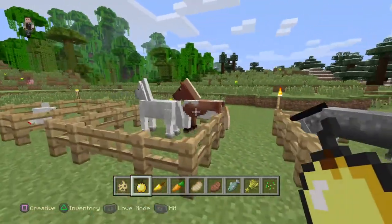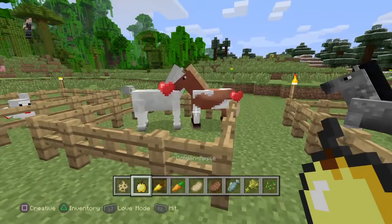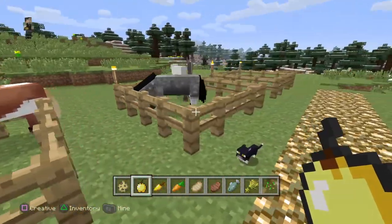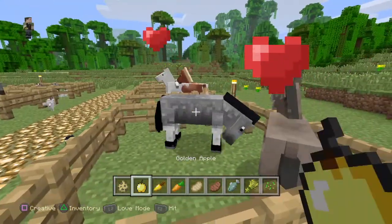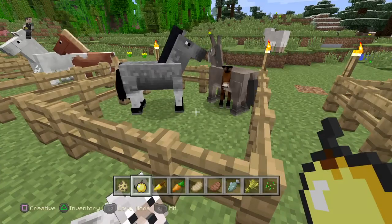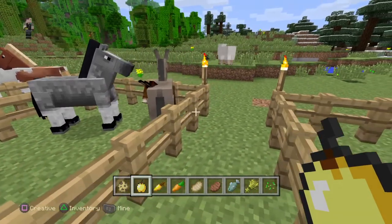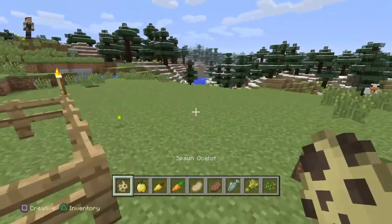Now if you want to breed horses, I'm not sure exactly, but it's a golden carrot or a golden apple. To breed mules you need a donkey and a horse. Mules are like a donkey except you can put saddlebags on the side. And ocelots...